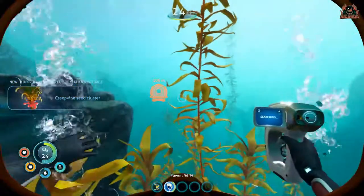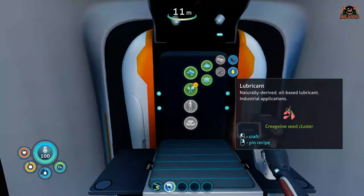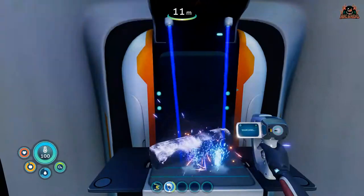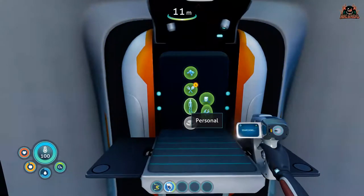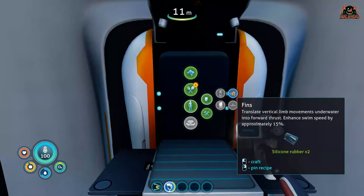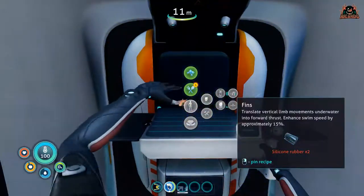This is where the game really starts to open up. Get over to your fabricator with your creep vine seed clusters in your inventory and select to make silicon rubber. Once you've made silicon rubber you will then unlock the blueprint to make fins — flippers to get around the Subnautica environment a little bit quicker, and quintessential for any diver.